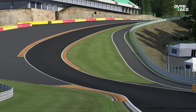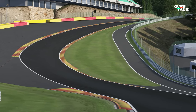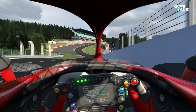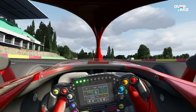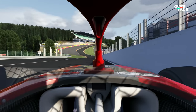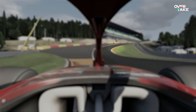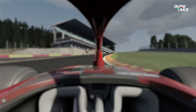The best example I can give you is Eau Rouge and Raidillon at Spa-Francorchamps, which are so much easier to master with this technique. The speed there is so high and the window to start steering is so slim that every millisecond counts. By having your eyes already on the inside while driving down into Eau Rouge, it's way easier to get out on the other side in one piece and to avoid cutting the track while doing so.